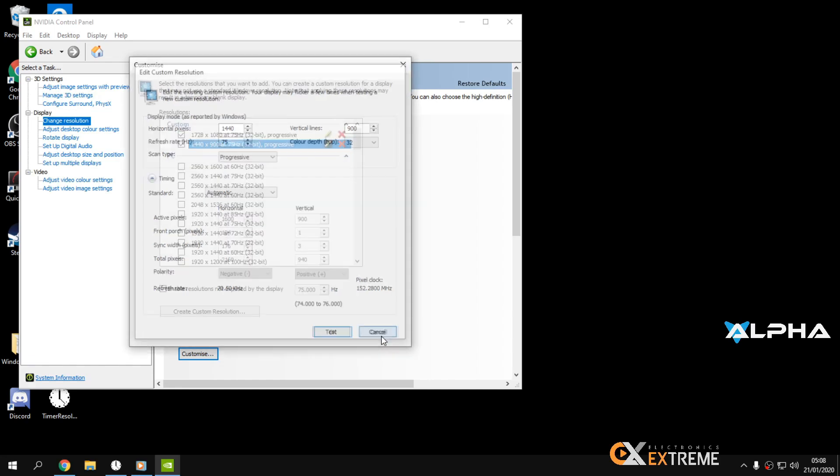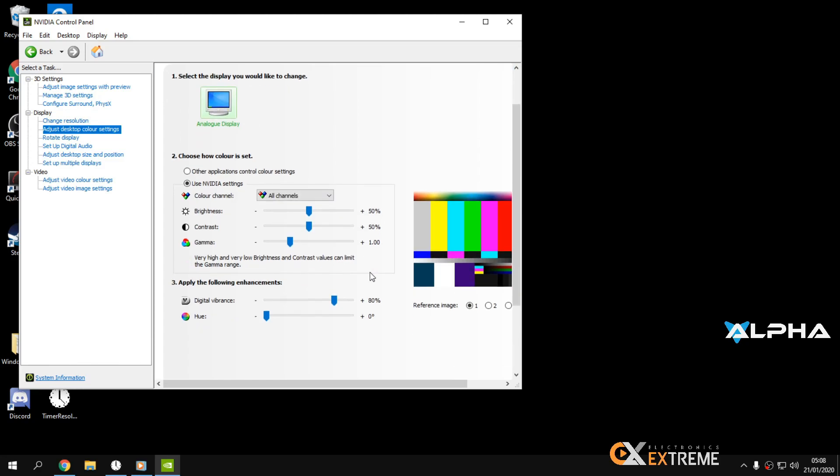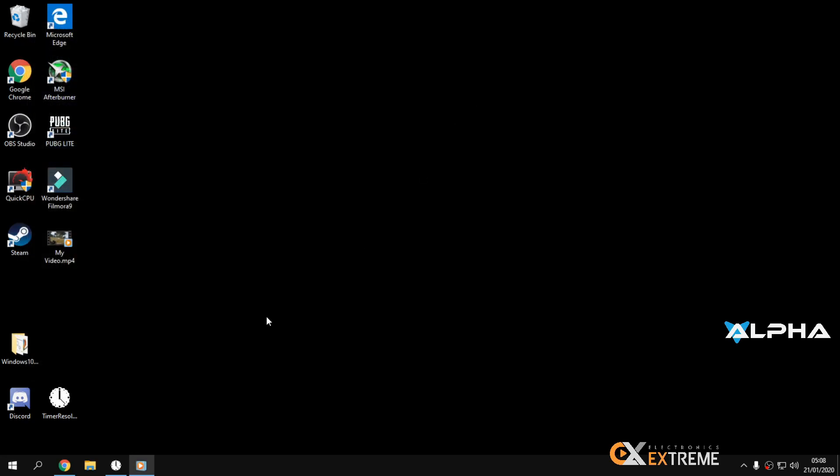I'm using 75 Hz. For color adjustment, my digital vibrance is set to 80. I'm using 'Use video color settings.' Under Adjust Video Image, sharpness is at 100. That's everything in my NVIDIA Control Panel.